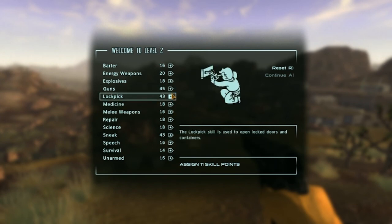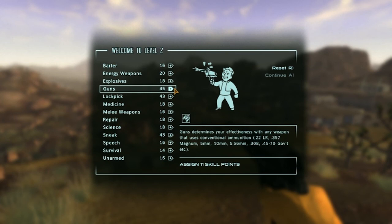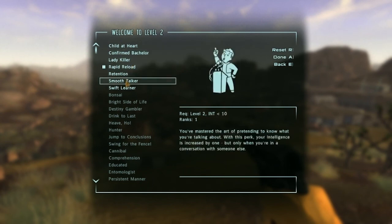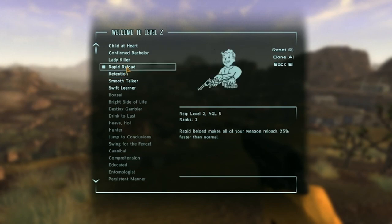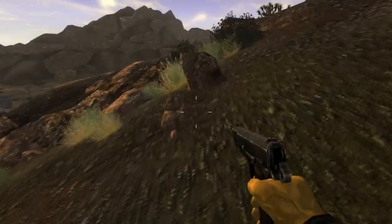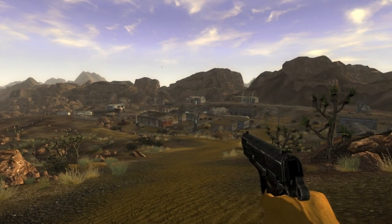I'm going to put points into lockpicking and guns first, and maybe get sneak to 45 or 50 — but I want to get lockpicking up so I can obviously pick locks that hold guns. Rapid Reload — all right, that'll be good. I have the more perks mod, so I don't think it changes anything in the beginning. All right, level two! So anyway guys, I'd like to thank you for watching. This series will also be one of my main series — it's not taking over Skyrim; I actually have another Skyrim series coming up. More New Vegas Let's Play is coming soon — I'll see you guys later.